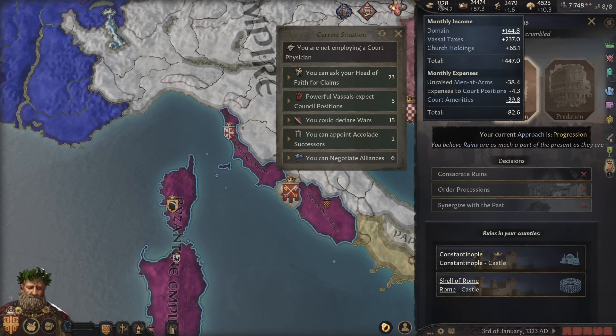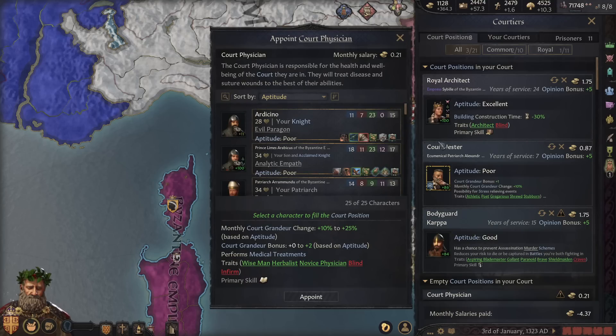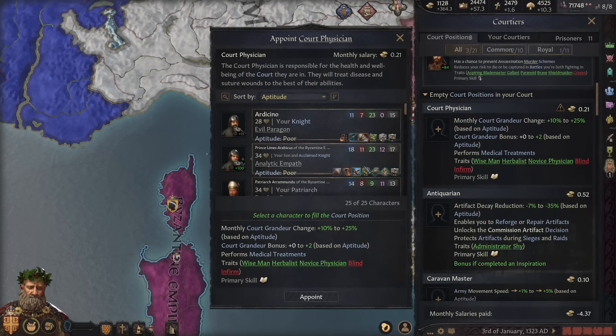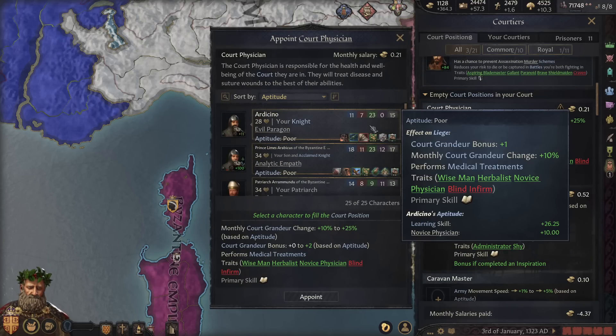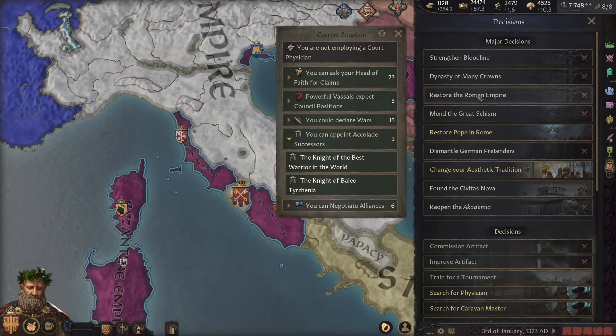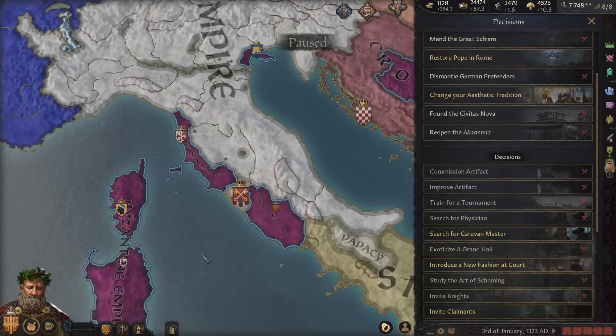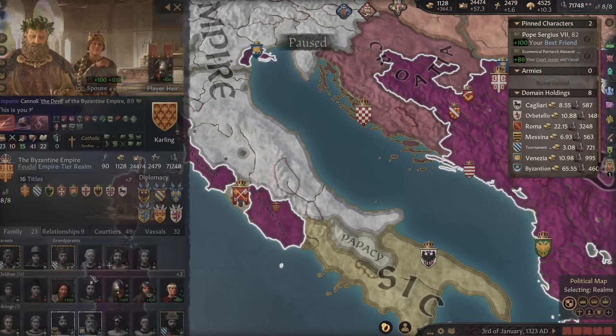We're going to save up a small fortune — it's going to take a while before we can go on our pilgrimage. Somebody left a comment in the last episode saying we could do with a court physician. These are all bad options — we need a better court physician. Let's search for a physician. That takes me quite nicely onto the point I was going to talk about here.